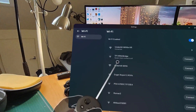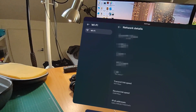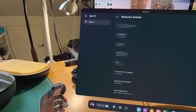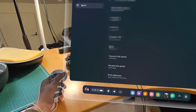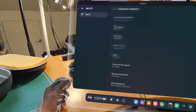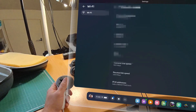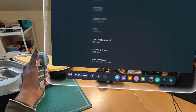Connected to the 6 GHz band. Transmit speed is at 19, and it just dropped down to 17. It's not moving a lot, but it's still not at full speed. The receive link is at 1400 — that's quite interesting.